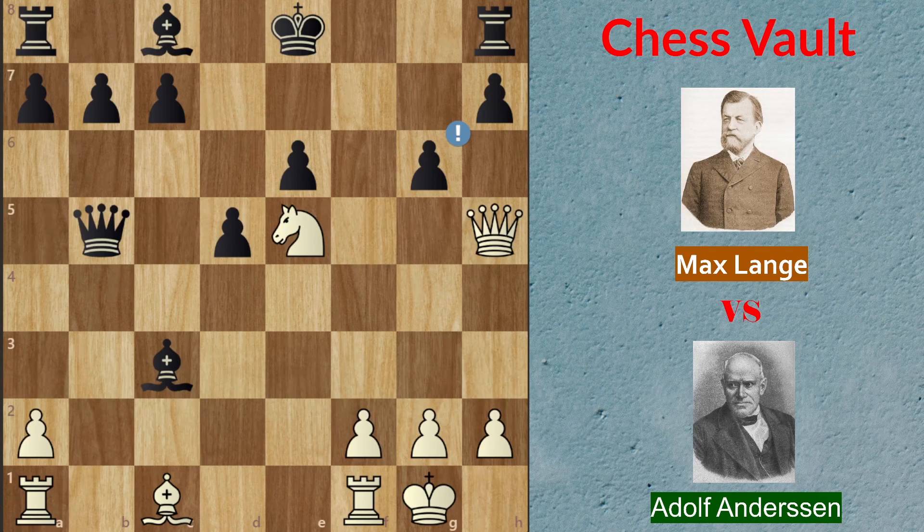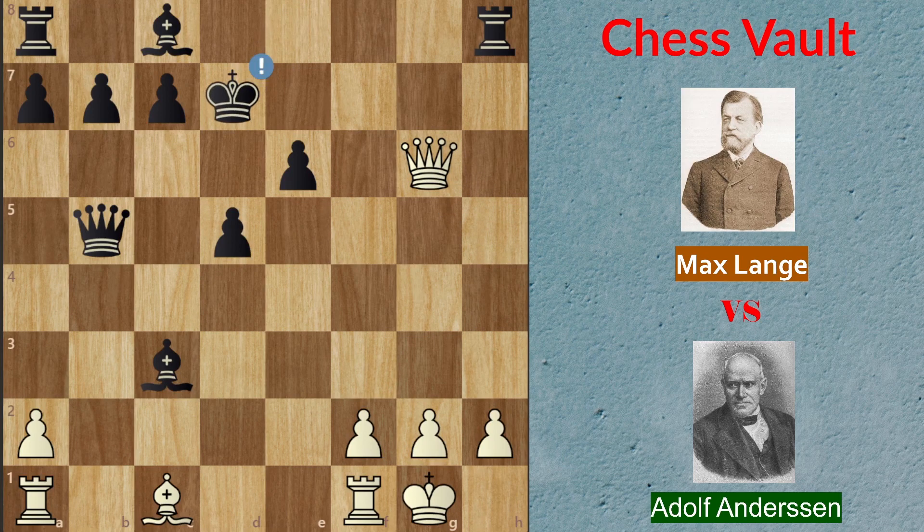G6 is a great move — pretty much the only move that works for black in this position. Knight takes on g6, h takes on g6, and now queen takes on g6. King goes on d7, which is a great move. The black king is running to safety, and if he manages to save himself this game is over for white since he gave up too much material.